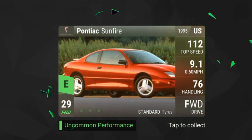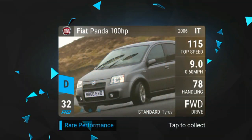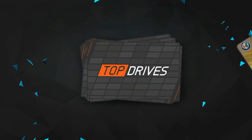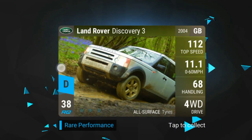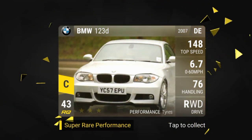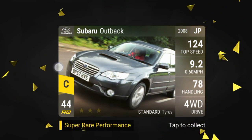Fiat Panda 100 horsepower. Alfa Romeo Alfasud, C5 Tourer, Discovery 3, and a 595 Turismo. 123d — okay, 43. So that's not the low circuit Outback.